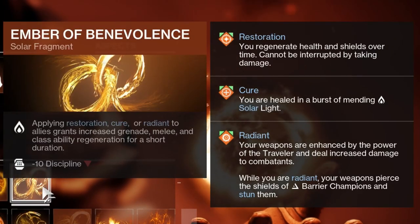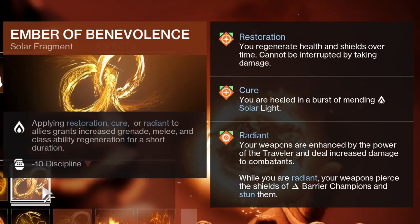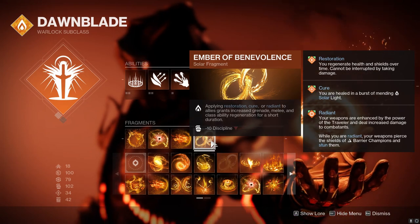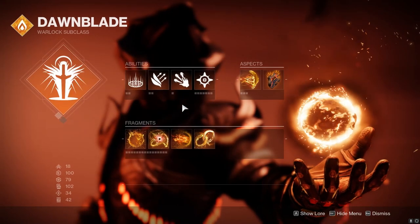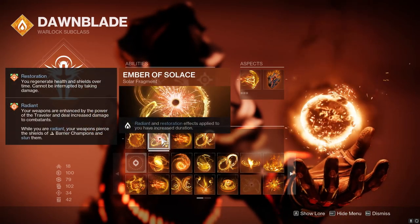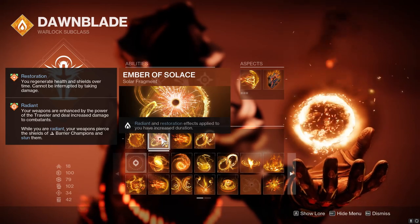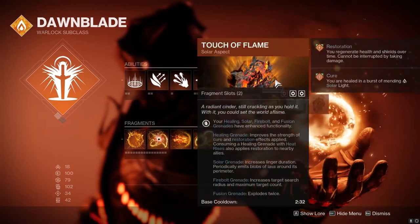The most important fragment in this build is Ember of Benevolence — applying Restoration, Cure, or Radiant to allies grants increased grenade, melee, and class ability regeneration for a short duration. In GMs, this basically means you have a watered-down version of Hoil, giving you a lot of ability uptime, which is very helpful. Ember of Torches gives teammates and yourself Radiant, which plays into Ember of Benevolence. Celestial Fire lets you proc Radiant on ranged enemies since you need to make contact. Then Ember of Solace extends Radiant and Restoration duration — longer buffs all around.